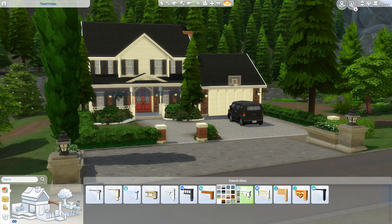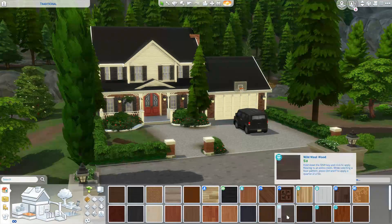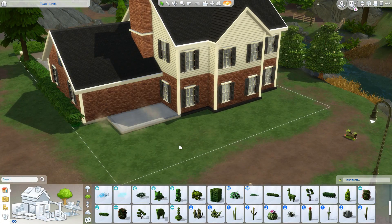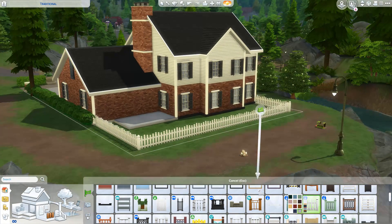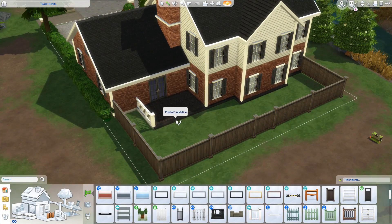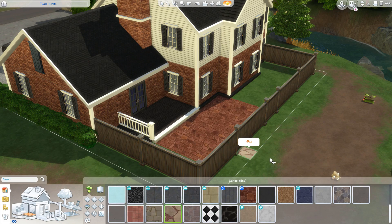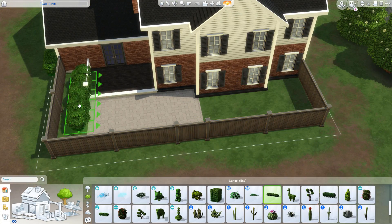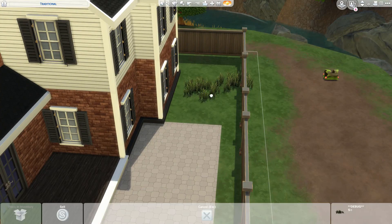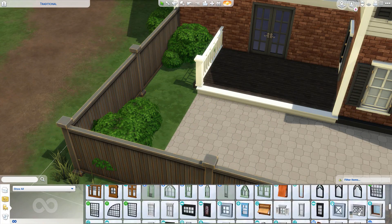I'm not saying I'm going to quit making creative builds, but for my suburban homes I do want to focus on making them a little more realistic and gameplay friendly. Houses with complex shapes look really cool, but they're not always easy or fun to play in — they can be very annoying to decorate and sometimes just odd to play in. I really want to focus more on adding realism to the game, which is also something I do with my community builds.